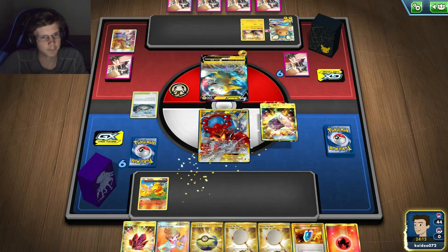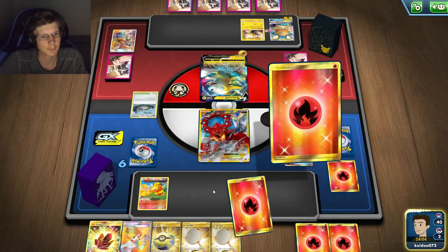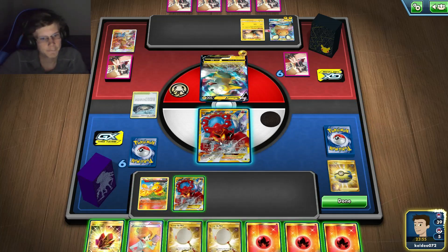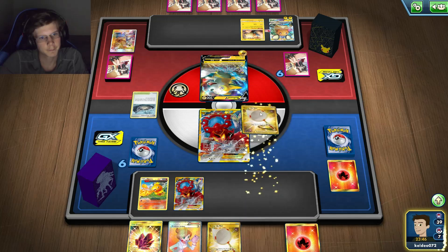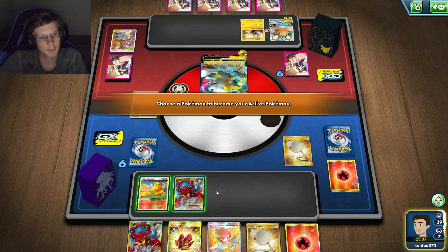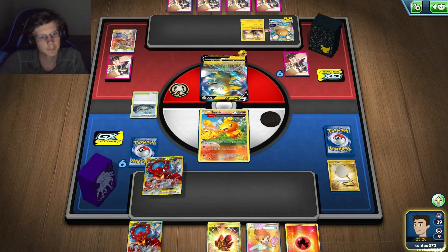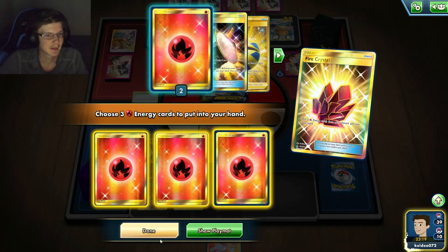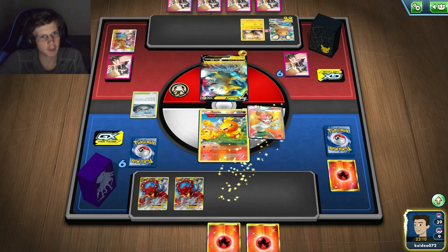So what we're going to do is set up all these Volcanions. At this point I've gotten four Volcanion hits, which is pretty ridiculous. So already I'm doing 140 damage off the bat. If I get a Hustle Belt and a Stadium, I can one-hit this guy now.